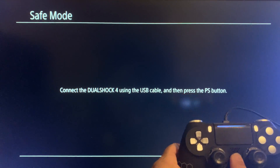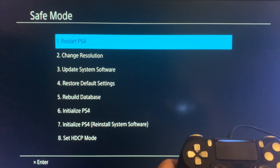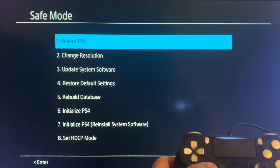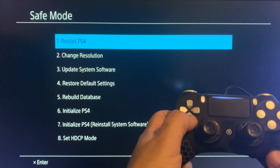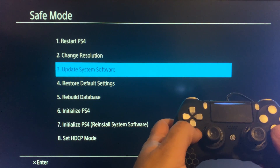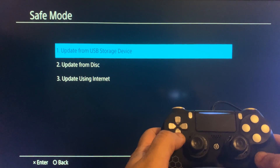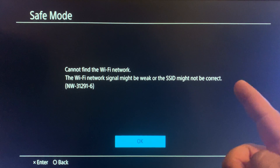If you have the right cable, press the PS button and you'll see some options. The one we want is option number three: 'Update System Software'. Don't use the analog stick here — use the D-pad. Select option three, press X, and then go down to 'Update Using Internet'.